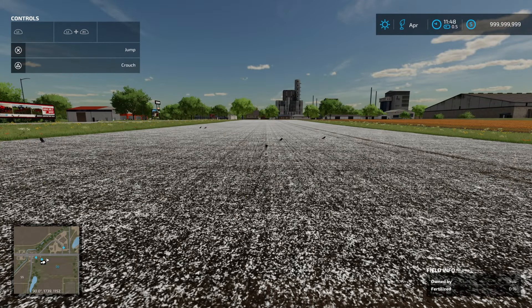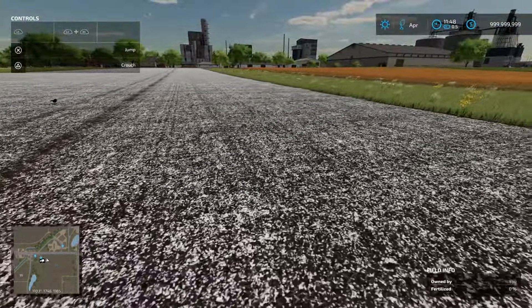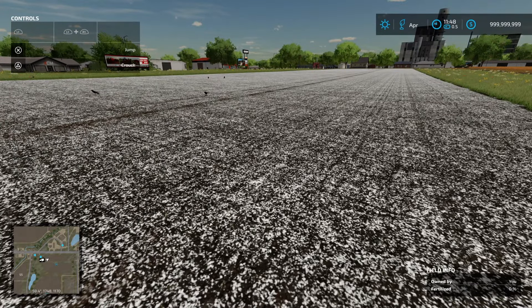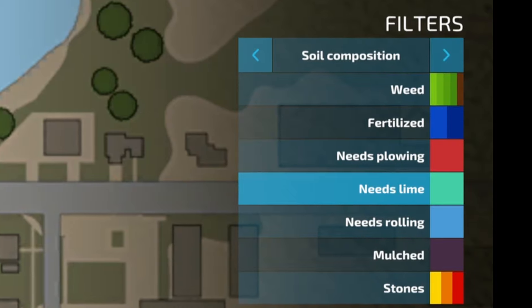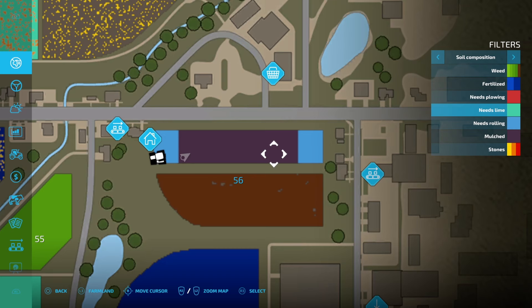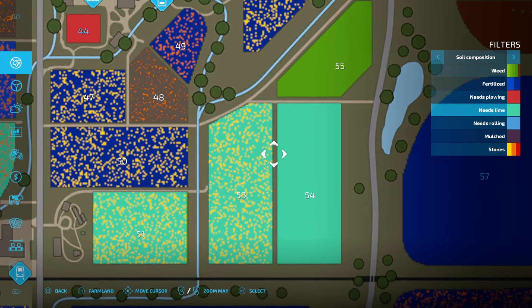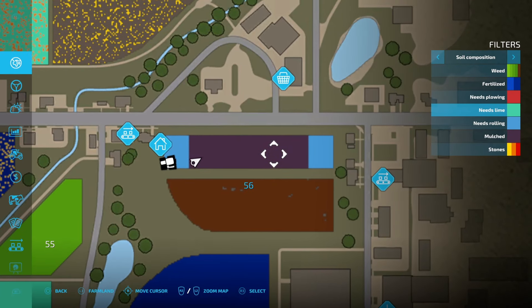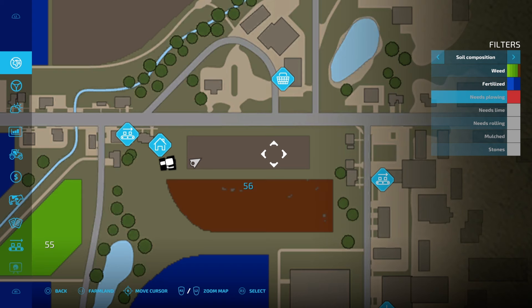The field is now completely limed. Inspecting the field, we can see the visual indicator of the lime and the needs lime hint in the field info has now been removed. Let's check our soil map — you can see the needs lime hint with the light blue aqua color is now gone. A field that still needs lime, for example field 54, shows that color. With all layers turned off, the field is basically not requiring any attention at this stage.